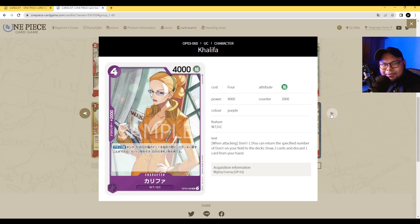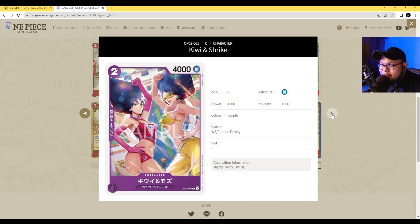Next up is Khalifa — four-cost 4000 power with Counter 2000. This is your Counter 2000 staple for the set, at least for the purple Galila Company cards. Her ability is when attacking, Dawn Minus One, draw two cards and discard one card from your hand. If you ever need to filter your draws, you can use Khalifa as an early attacker, though most of the time she'll just be in your hand as a plus 2000 counter.